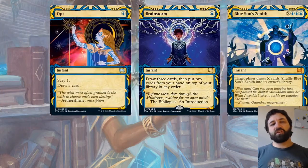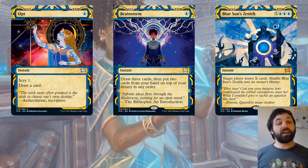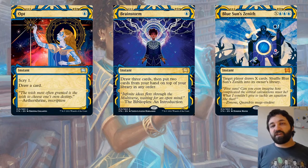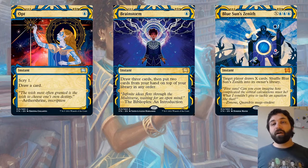Looking at the Mystic Archive for blue, there's nothing too much affecting the board — a couple of draw spells: Opt, Brainstorm, and Blue Sun's Zenith. Brainstorm has some issues to worry about — you put two cards back, ending with a different hand. Opt is scry one, draw a card at instant speed. Blue Sun's Zenith can draw your opponent a lot of cards; if you've got a lot of mana open and aren't going to kill them, they could come back with a load of creatures next turn.